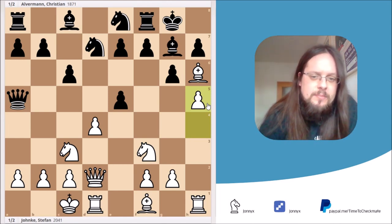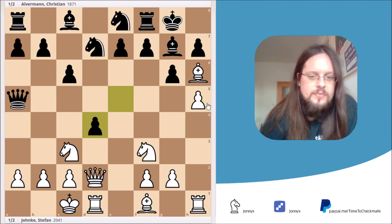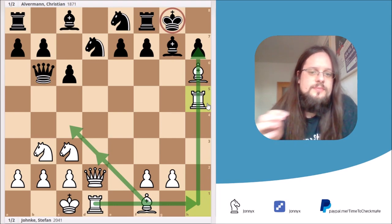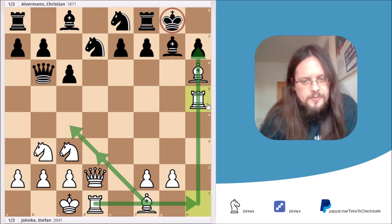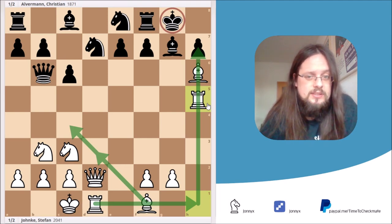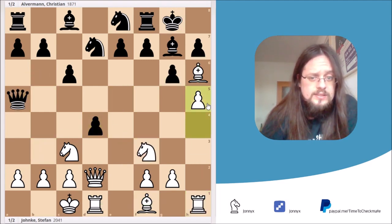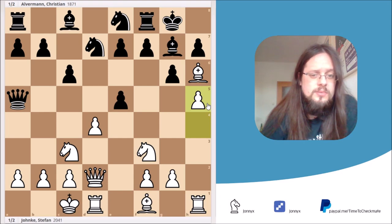Black's best move in this position would have been e takes d4. After knight takes d4, g takes h5, knight b3, queen to b6, and rook takes h5 — the computer says that's the best option for Black. But if this is the best variation Black can get, then white is already clearly better. I have simple moves to follow, putting my bishop on c4 or d3, bringing my d-rook to the h-file. The black king looks kind of weak already. But in this position, Black played e4.